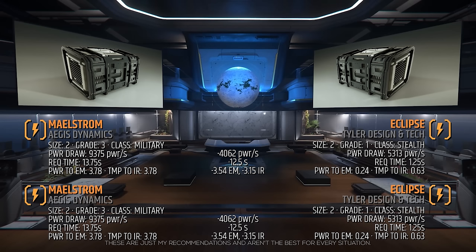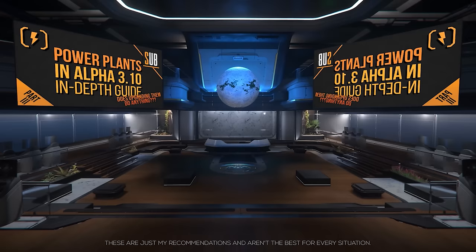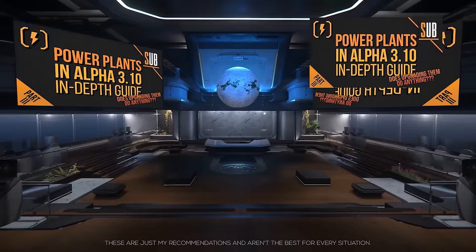The Eclipse has over 5,300 max power generation per second and a super quick 1.25 second request time. We will lose a significant amount of max power draw, but we don't need it and we'll reduce the time to reach that power draw down to just 1.25 seconds. Check out my power plant guide for why I made this decision. The Eclipse will set you back around 75,000 alpha UEC and can be found at these locations.